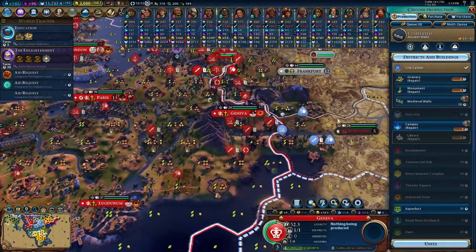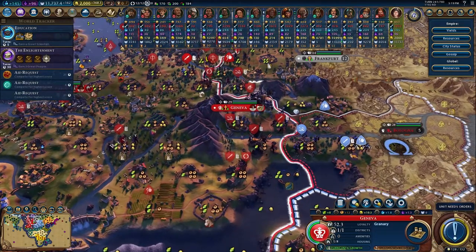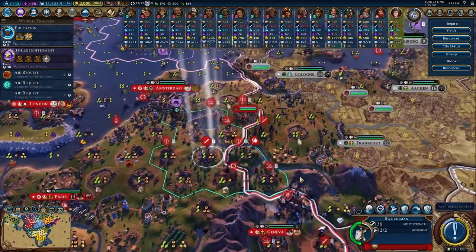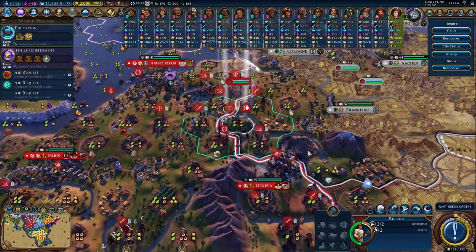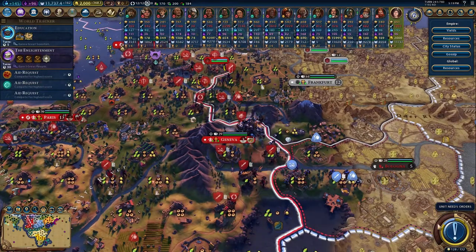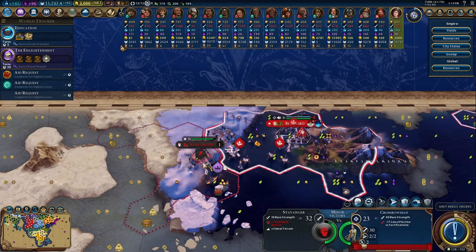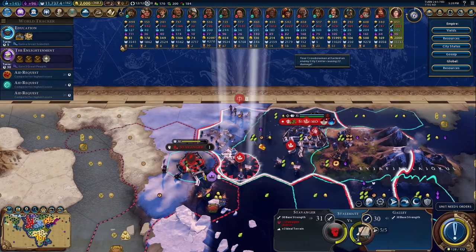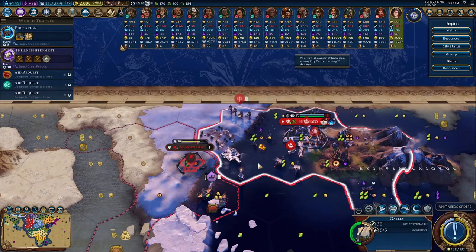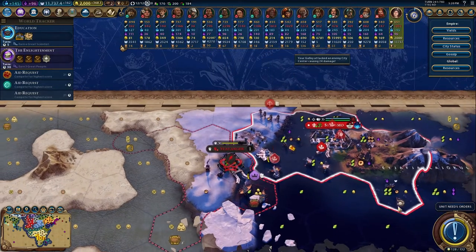In Geneva, now that we've got the walls up, let's repair all these. There's no need for an aqueduct there, I don't think. This city has now fallen, and I don't even want to take it over — I just want to defeat it. I don't want to wait for it to flip; I want to raze it to the ground. Stupid Norway.